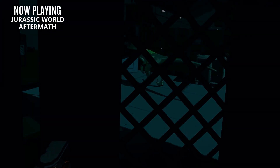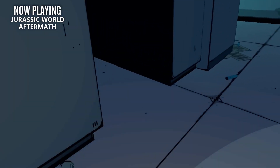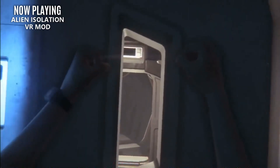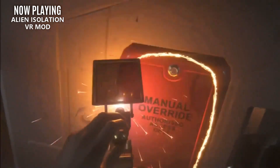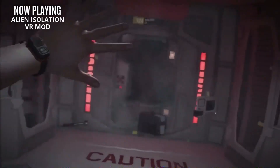A comparable PC VR title that offers everything Aftermath has but turned up to 11 is the Mother VR mod for Alien Isolation. Instead of running away from cartoony dinosaurs, there's homicidal androids and a horrifically terrifying xenomorph. The story is significantly deeper, and you'll get an array of different tools and weapons to use against your foes. This isn't a PC VR vs Quest 2 competition — I'm just giving you a comparable alternative when a game is not available for PC.